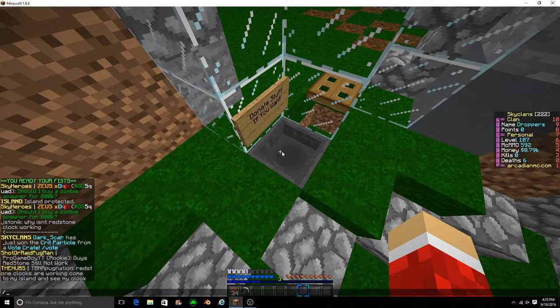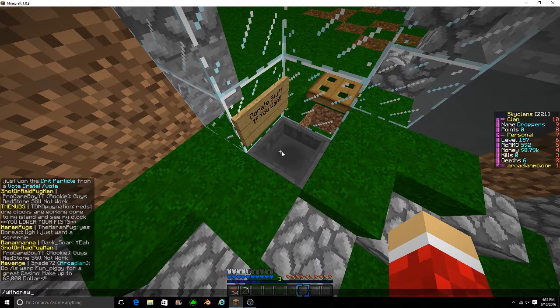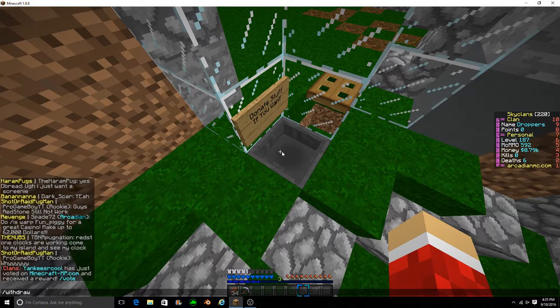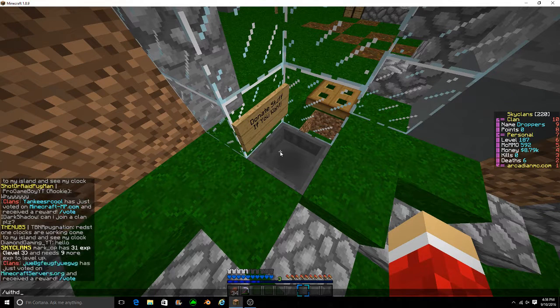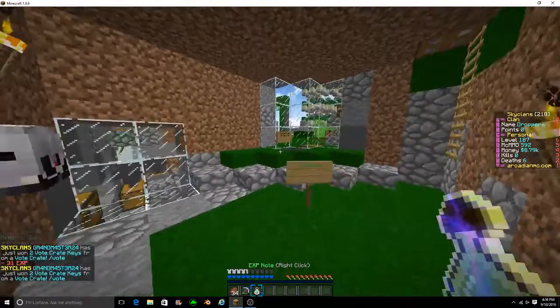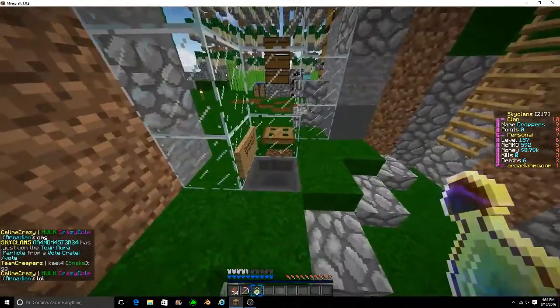I'm gonna give them some more XP. I'll do slash withdraw — let me check my XP real fast. XP is 31. So slash withdraw XP 31. I got this little XP bottle in chat. Then you can drop that in — booyah.